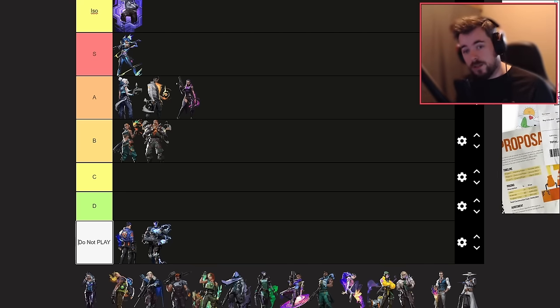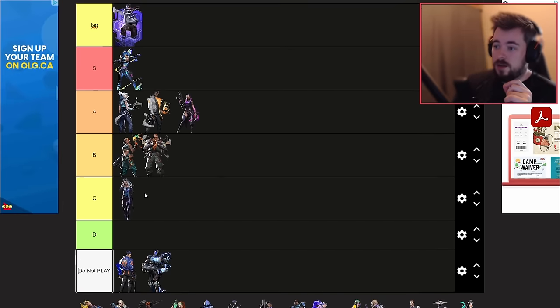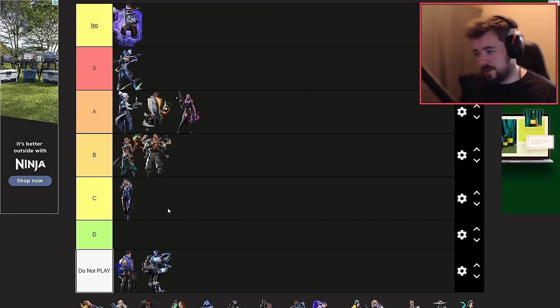Fade I'm putting at B-tier. She's a good agent but especially in the beta right now there's not enough team coordination to fully utilize her kit. She's really good for setting up teammates as an initiator, but for someone who wants to carry games and get kills, Fade won't do that. Once ranked is unlocked this tier placement will likely change — maybe B or A — but for now B-tier.